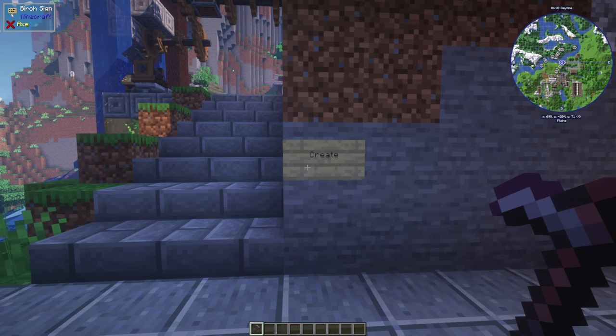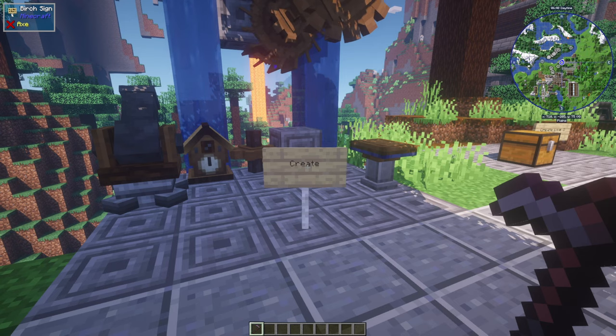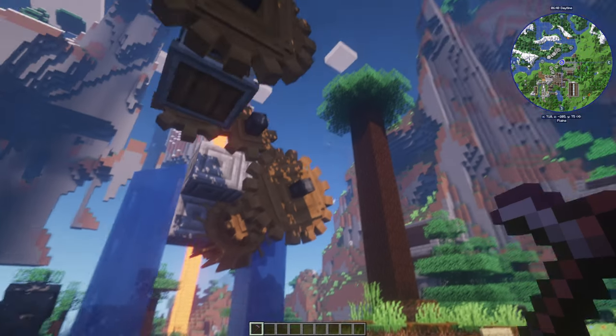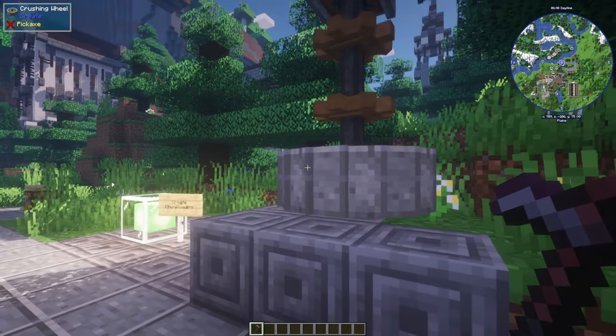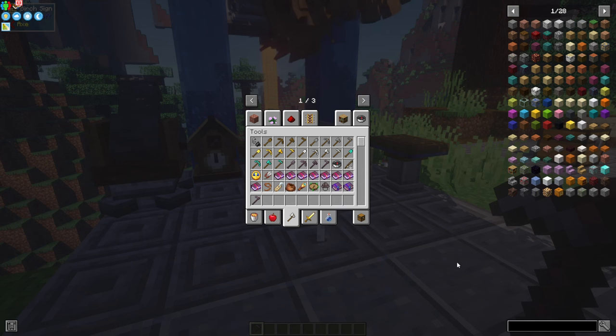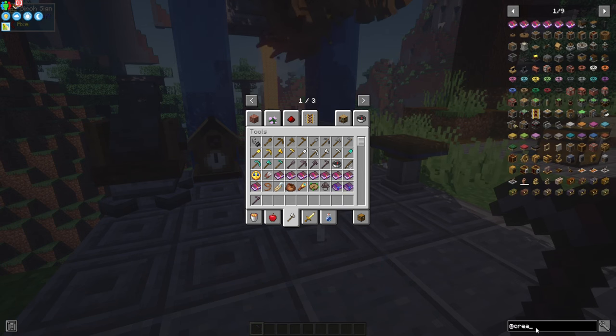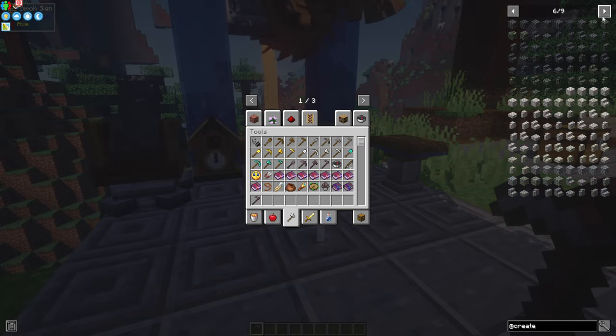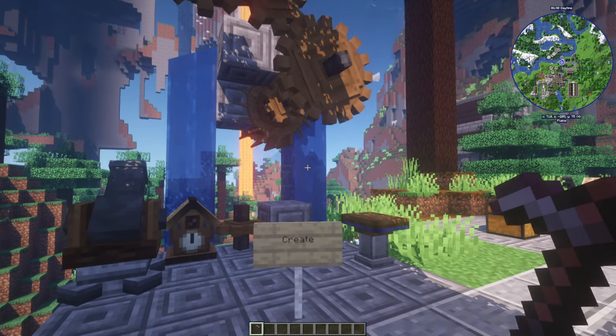Let's start with Create. The main mod is Create. As you can see, we have a lot of mechanical machines that are helpful for automation — you can use them as a helper. You can see here all the contents and there are quite a bit. That's the main mod in this mod pack.